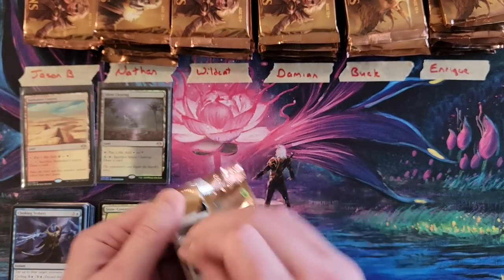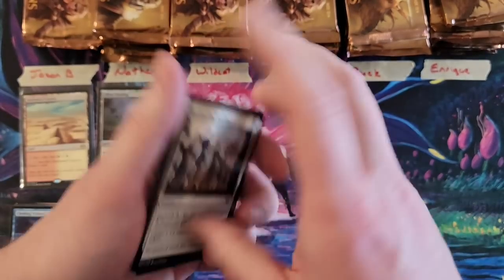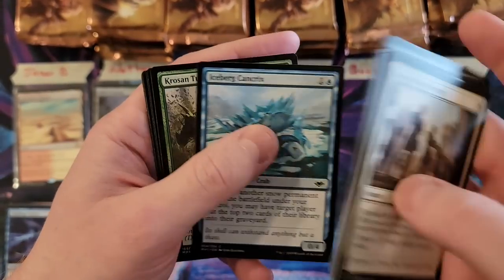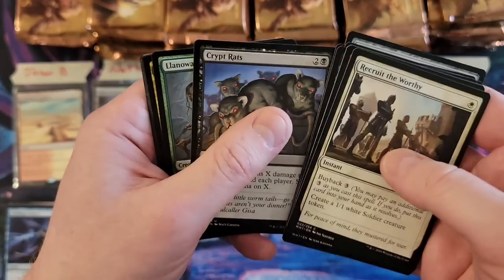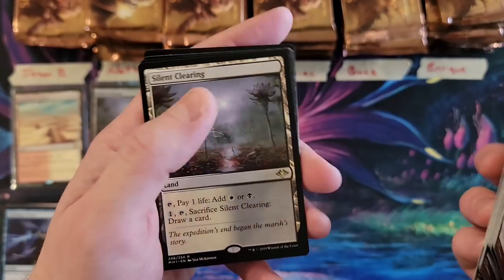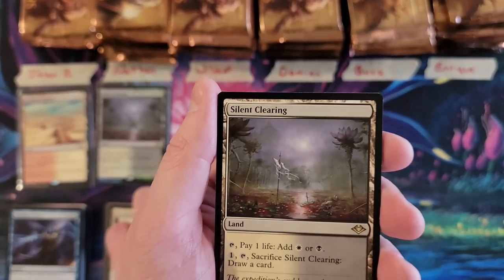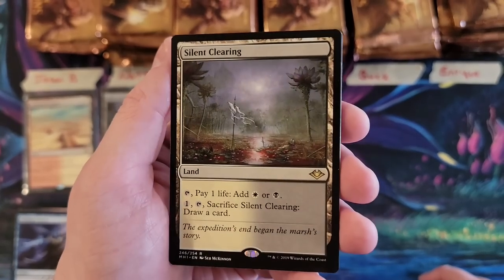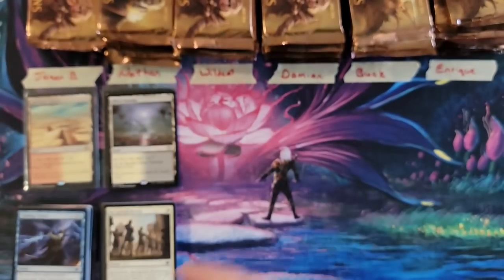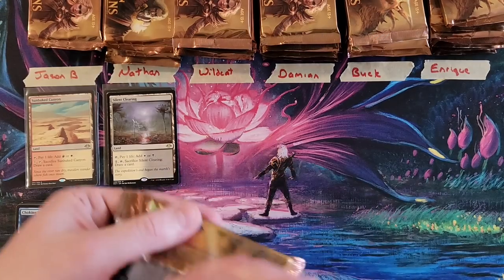Next pack. Got shreds of packs everywhere. Crypt Rats, then a Treefolk tribe, and a version that you can play with. So you got yourself a Silent Clearing — that's number three for the box in total. Then you got your Snow-Covered Mountain. Not bad.